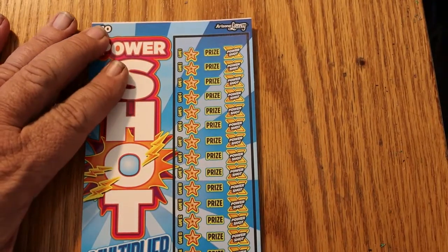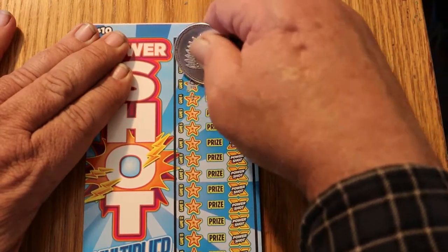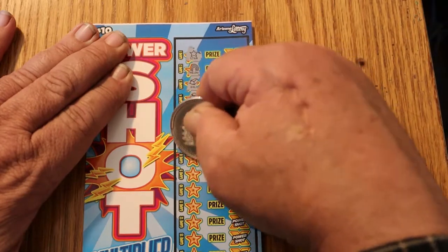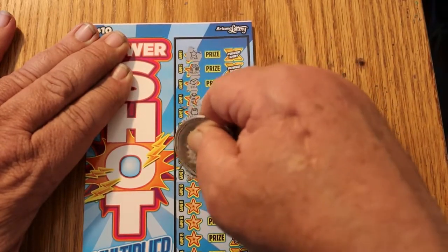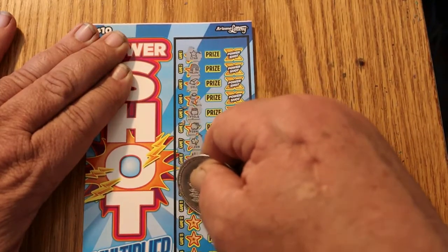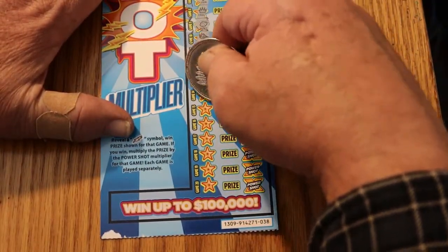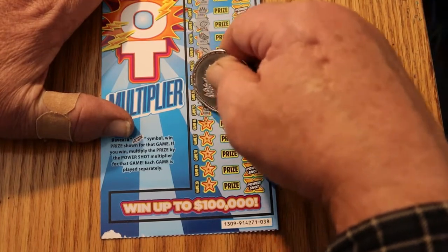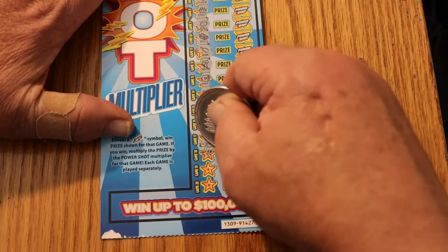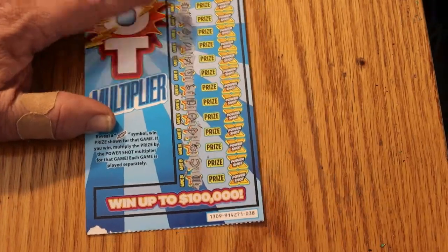Ticket 038. A star, a rainbow, gold bar, ring, pot of gold, piggy bank, clover, crown, a nugget, some bills, a wishbone, a seven, a vault, a key, a chest, a coin, a diamond, ladybug, horseshoe, and a bank. Nothing there.